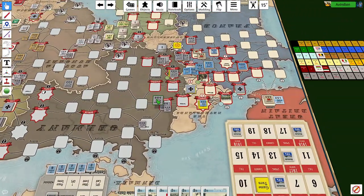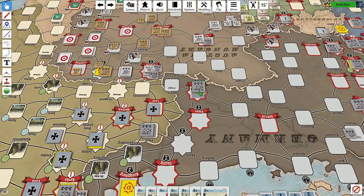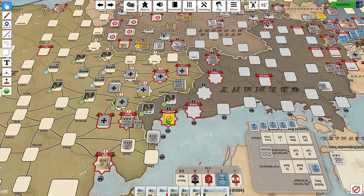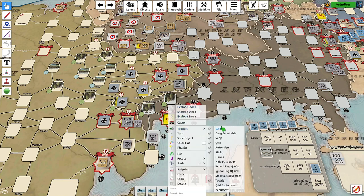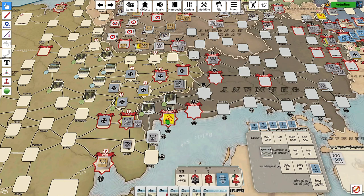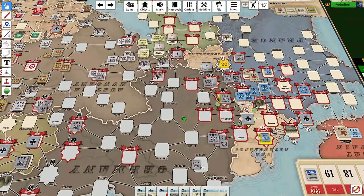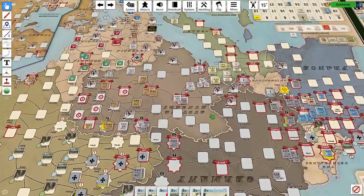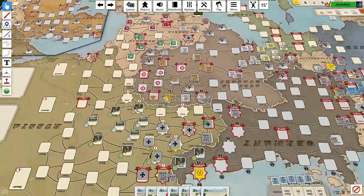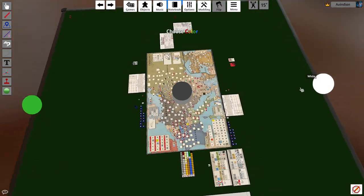We're going to take one army and drop it in Essen, and the other army in Breslau. Königsberg is not a German supply source, so that's off the table. That is a Central Powers turn — a very simple turn, but one that will set the tone for the rest of their turn.